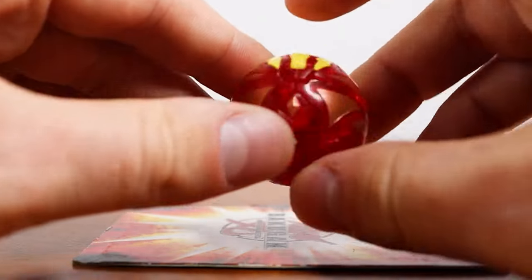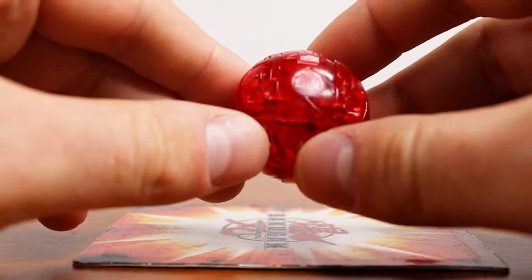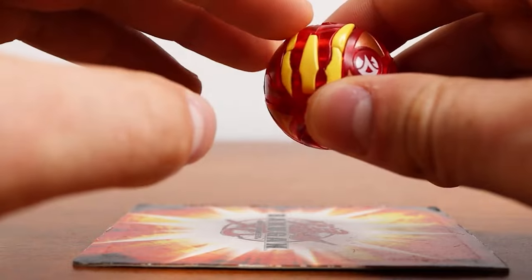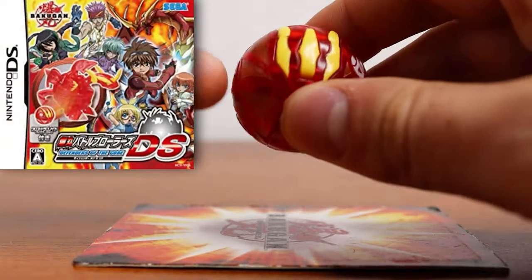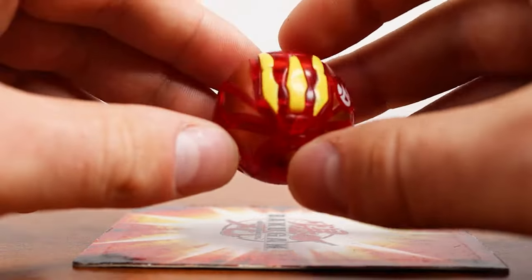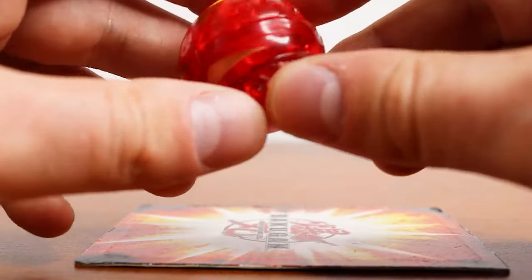Up next is Cross Dragonoid, the evolution of Neo Dragonoid. This one is of course translucent — part of my Season 2 translucent collection set. This is a Japanese exclusive Bakugan — you couldn't get it in the US. What makes this one even harder to get is it was exclusive to the Defenders of the Core DS edition from 2010. So this came with the game when you bought it, similar to Naga in the DS version of the first Bakugan Battle Brawlers game, but exclusive to only Japan. If you can tell, the plastic on this translucent is a bit more clear and cleaner — you see this a lot with Japanese Bakugan. I guess there's a higher quality plastic they used over there.